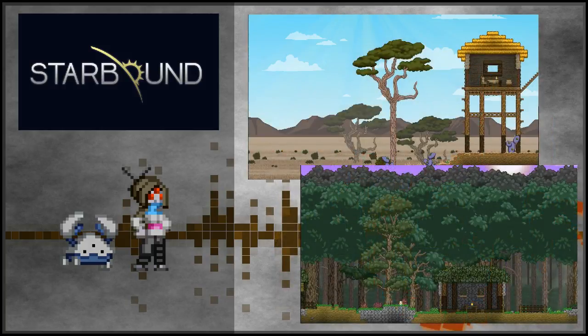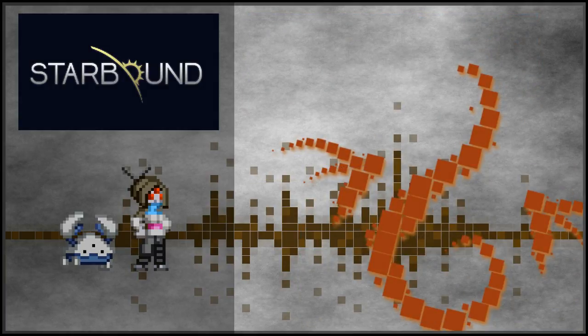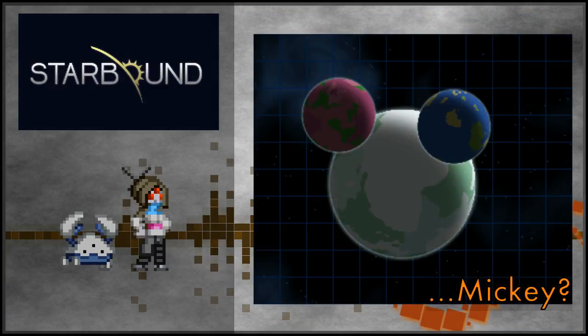And hello to parallax changes — the arid savannah biome got an update alongside the misty forest biome, helping to immerse you in the atmosphere. Another change is that characters now start on separate worlds, so playing through the first planet now really feels like you're visiting some place untouched and beautiful.